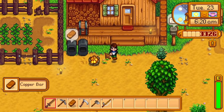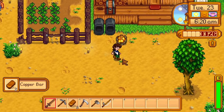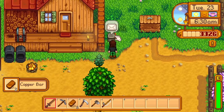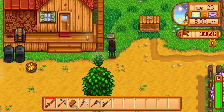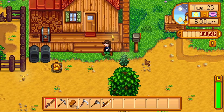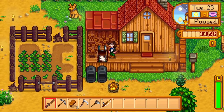Let's pick up some of these copper bars that we made. Let's check our mail. Tomorrow we're all getting together for the flower dance — if you can find a partner you might want to participate in the dance yourself. There's a little clearing beyond the forest west of town where we hold the dance. Maybe we can convince Penny to come dance with us at the flower dance. That will be the goal for tomorrow.